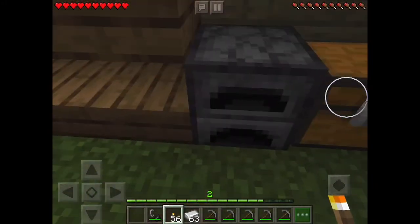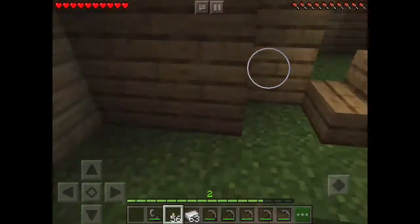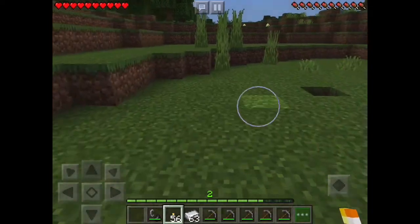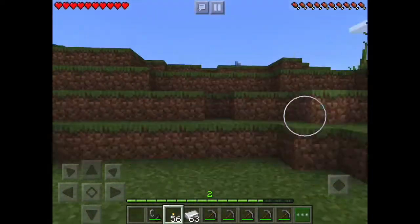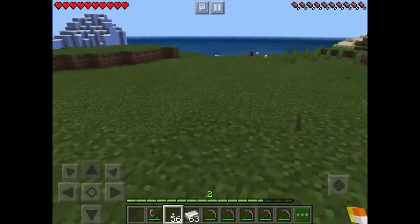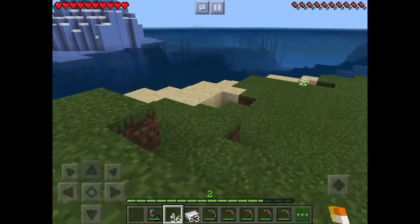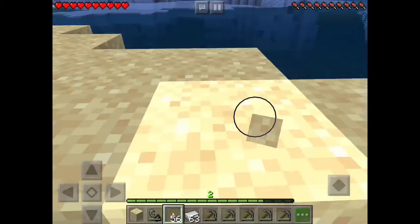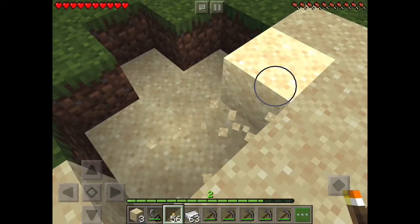Now let me show you how to craft it. First I have to find sand. Luckily I am near water to find sand, so I need four - one, two, three, and four.